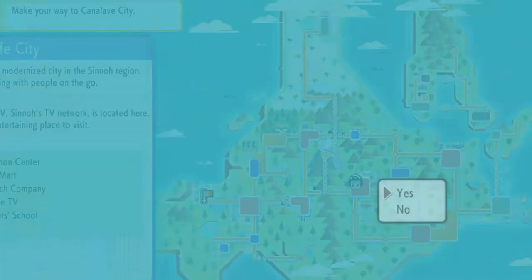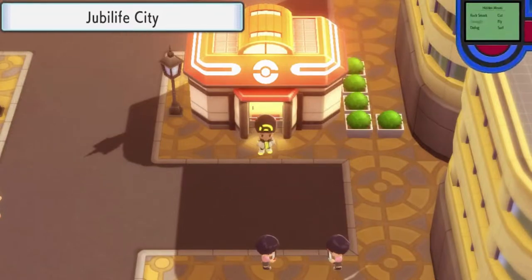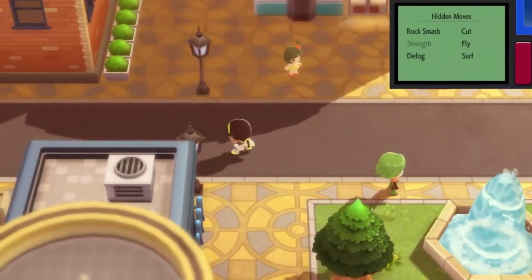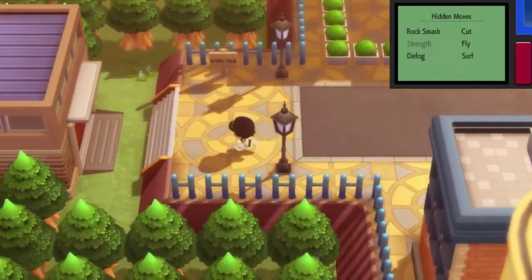Let's go straight to Jubilife and see what else we can do. Now that we got the Surf HM, we don't have to worry about the water or anything like that. It's been a while since we've been here in Jubilife. I could get some more applications right now but I kind of want to get to Canalave.